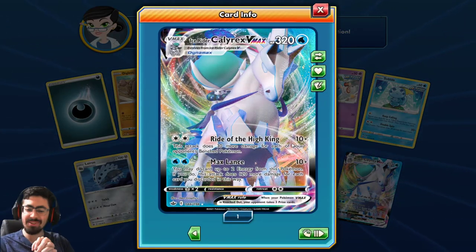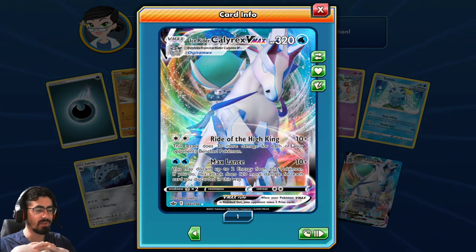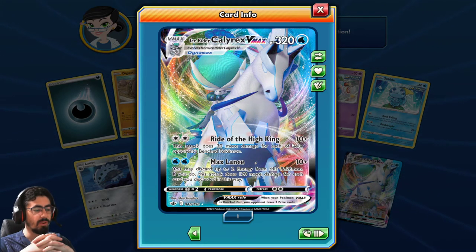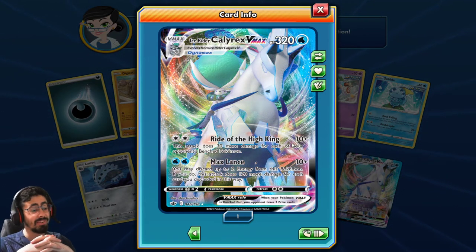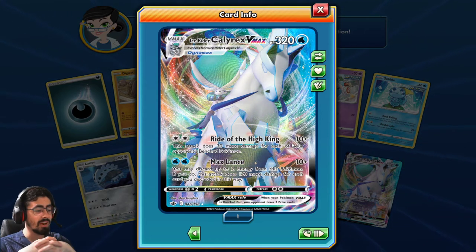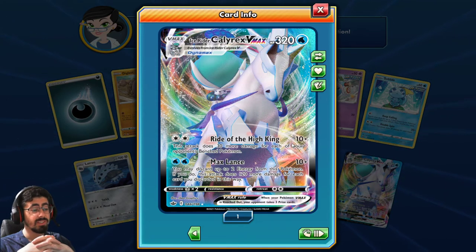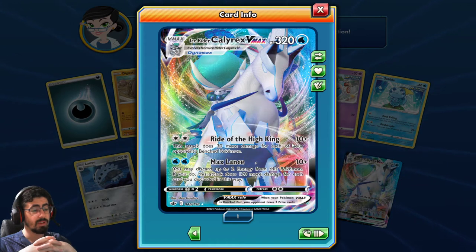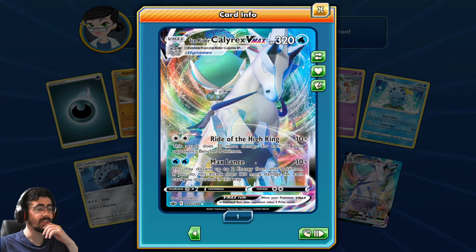Speak of the devil! Ice Rider Calyrex VMAX - 320 HP. Ride the High King: this attack does 30 more damage for each of your opponent's benched Pokemon. Against Dark type decks this can deal some really good damage. Max Lance: you may discard up to two Water Energy from this Pokemon, and if you do, this attack does 120 more damage for each card discarded. You can swing for 250 with this - that is very nice. 250 damage, Max Lance. That's a really cool card. Interesting, interesting, interesting!